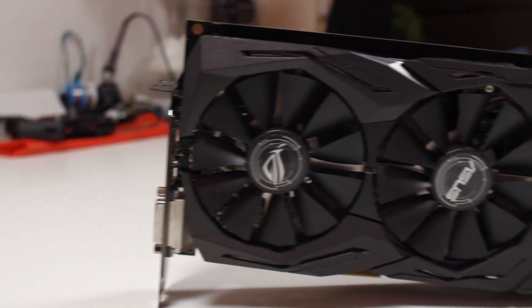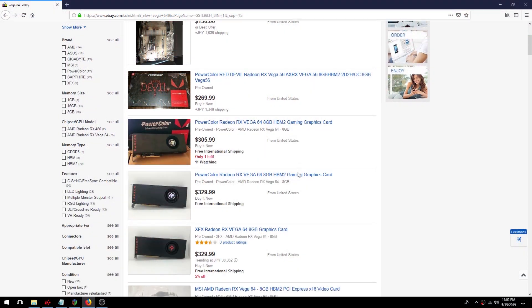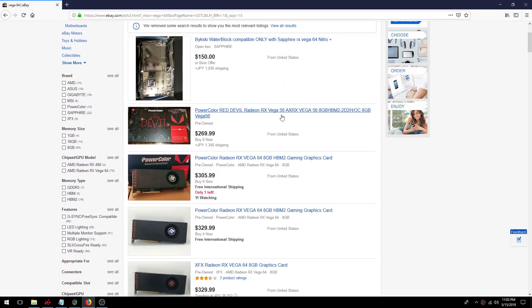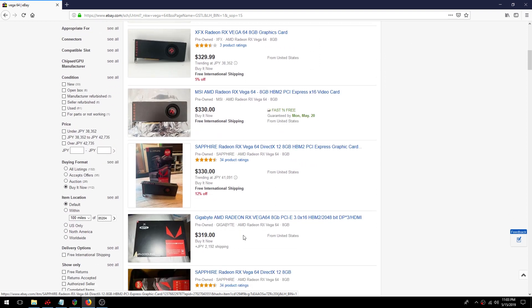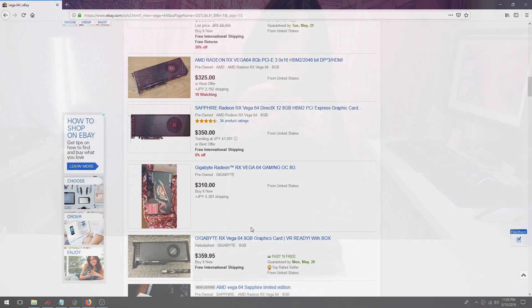Welcome to another video. Today I wanted to talk about Vega 64 and a little bit about Vega 56, just to let people know these things still exist. When these cards came out they were impossible to get — low supply, hard to find — then they became really expensive because miners bought them up. But now they're cheap on eBay, like $300-400 for certain models. We're going to do some game benchmarks, some overclocking, and then I'll just talk about it.